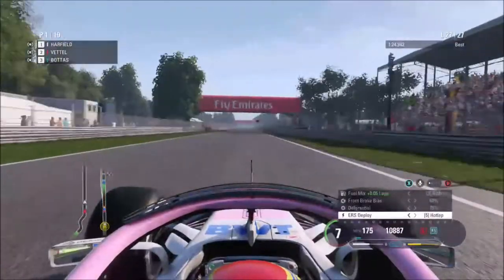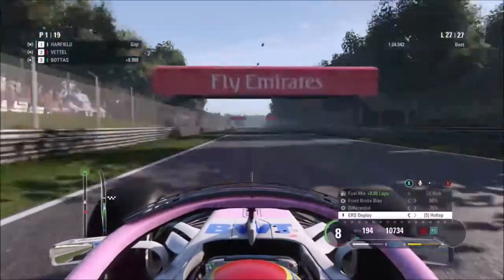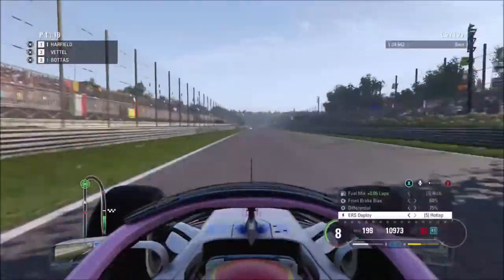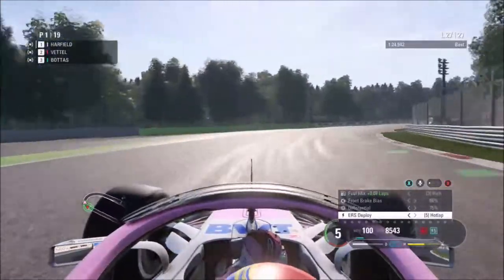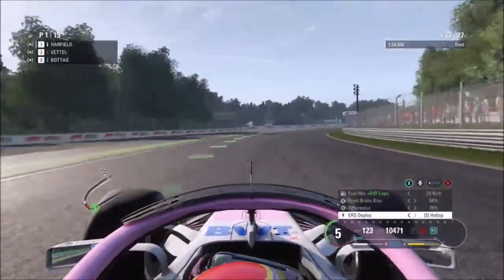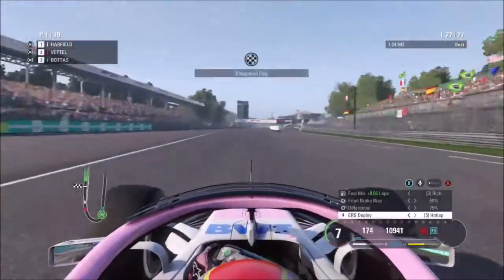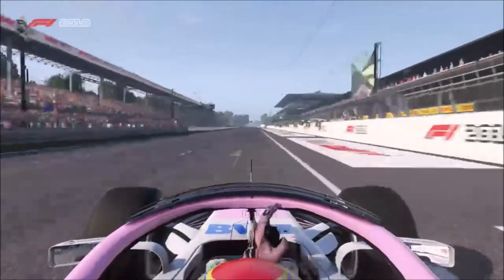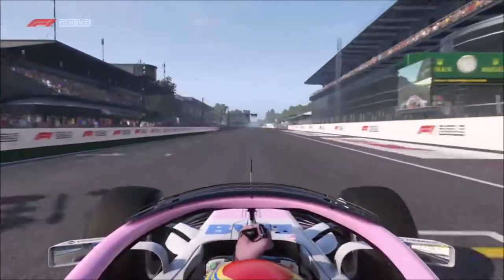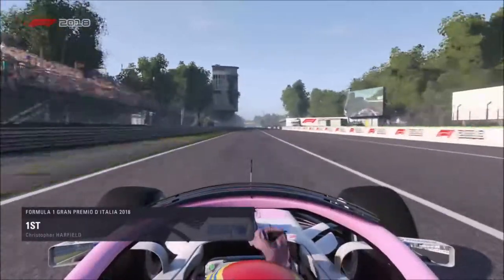I don't think that really matters anymore because all we've got is Parabolica and this long straight and the start-finish straight. We're going to win the Italian Grand Prix for the first ever time in our F1 2018 career mode. Going very wide at Parabolica - these tyres are shot. But here we come up to the line - we win! We're going to win the Italian Grand Prix, the first ever win in 2018 career mode.